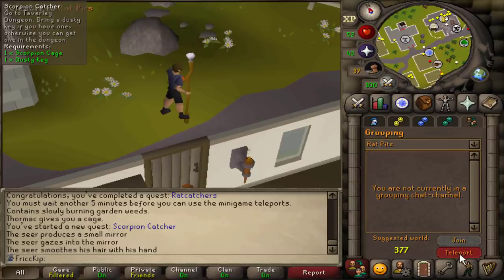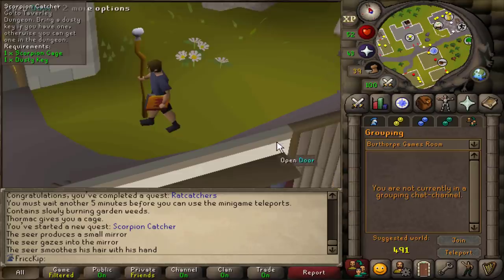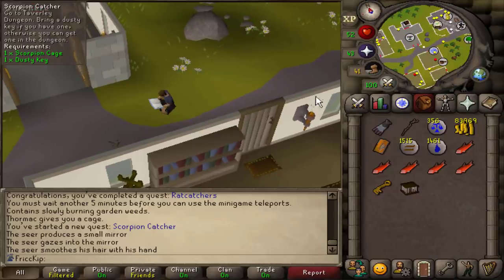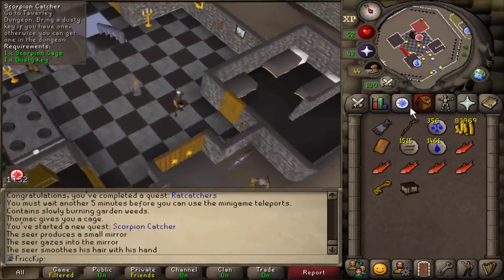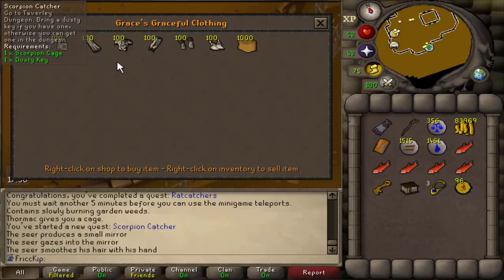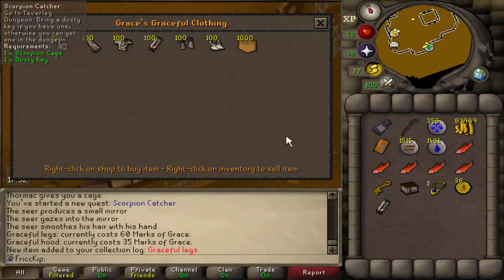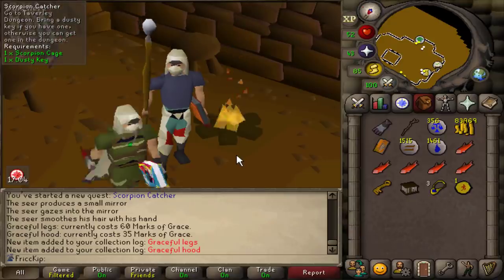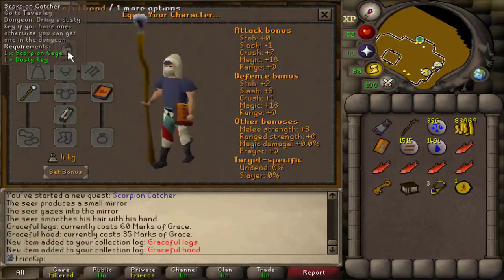I'll show you the rat pits teleport options, but right now we're going to teleport to the Burthorpe Games Room and go to the Rogues' Den because I've been running around for all these quests and it's really annoying running out of run energy. I know we do have some Marks of Grace, so we can at least buy like one or two pieces of the graceful outfit so every little bit will help. We have 96 Marks of Grace from the little mini agility grind we did before, so we're going to go ahead and buy the graceful legs and the hood. They made it so that each piece individually gives you extra run restoration when you're standing still.